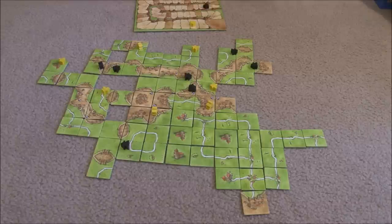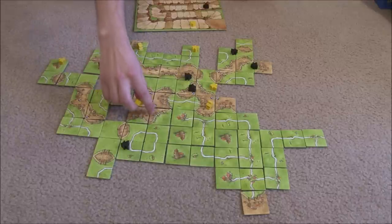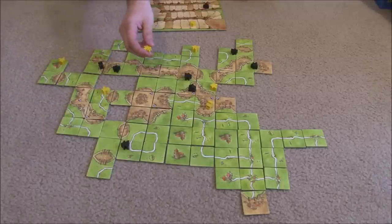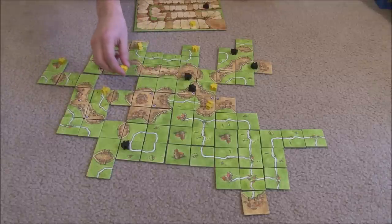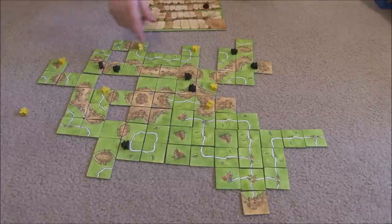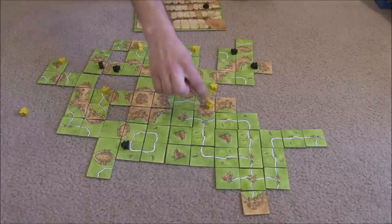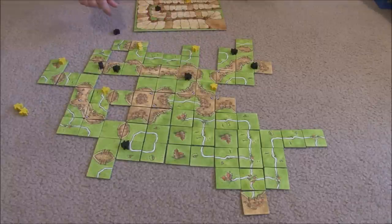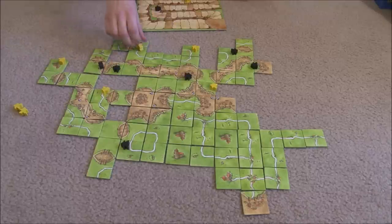We're at the final scoring — the game is complete. First we score the uncompleted structures. Yellow has a nine-point city here, one point per tile and per pennant since it's not finished. Over here, these guys share — they're each standing, so they each get nine points. Next, yellow has a road worth six points. And Black has a standing meeple worth three points.